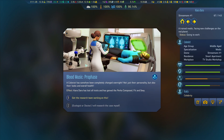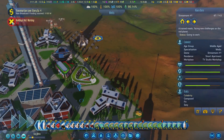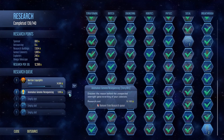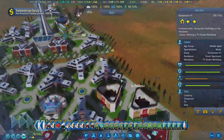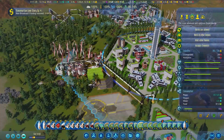Blood music prophase — a colonist has somehow been completely changed overnight. Not just their personality, but also their looks and overall health. Kiara Dara has lost all traits and has gained the perks composed, fit, and sexy. Acting quickly, you order the research team to examine the still-confused colonist. Research the new tech, anomalous genome resequencing, to discover the truth behind the rapid change. I've been waiting for something good to research here — that'll be done in no time, like a day. We have so much research, it's kind of ridiculous.